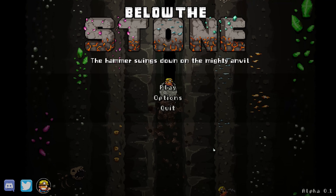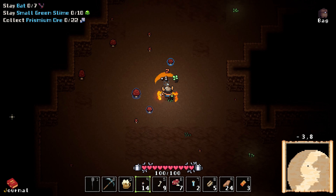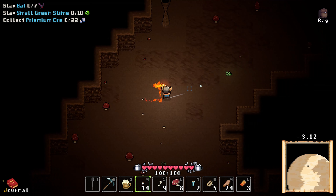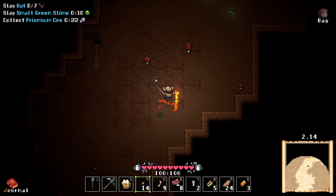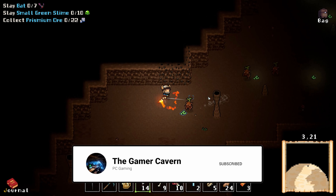Hello everyone. Today I'm taking a look at Below the Stone, which is available on Steam and the Epic Store on Early Access. Below the Stone allows you to take a dwarf deep into the caves where you can mine, fight monsters and explore the various biomes and enemies therein.